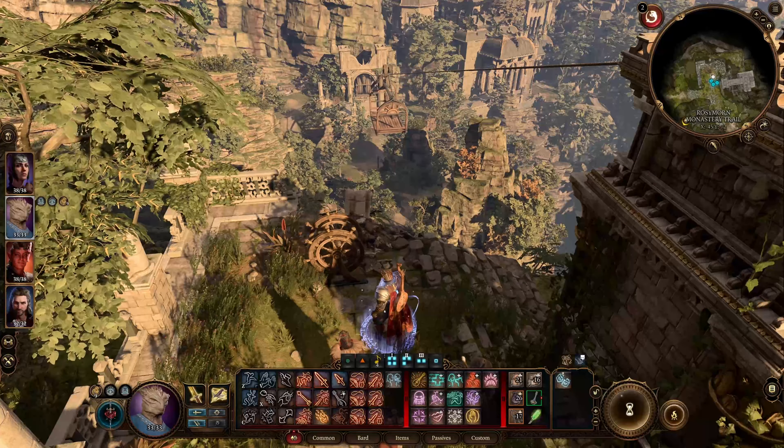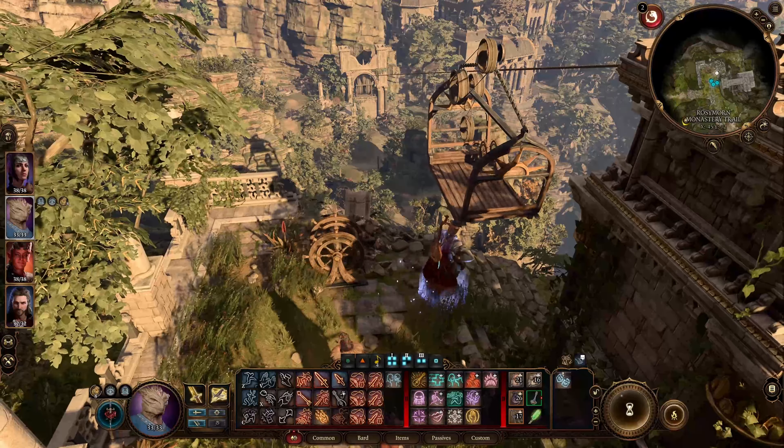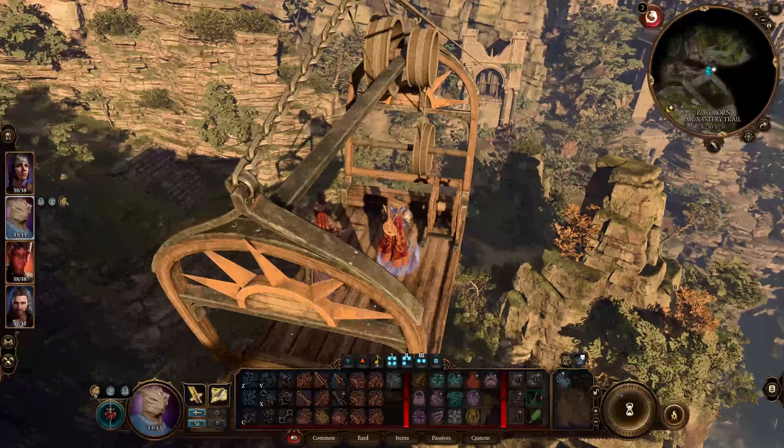Once you get into the mountain pass make your way to the Rosymoor and monastery. If you get the roll on this wheel you will get to take a cool gondola ride across the map. If your roll fails you can take the side path and jump across the bridge to get to the building.